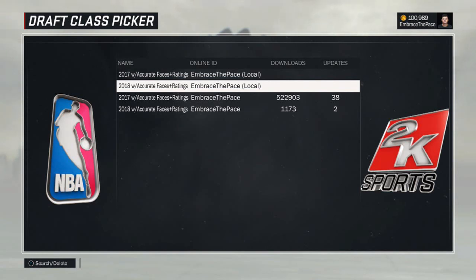It's also worth mentioning that you can import draft classes at any point during your season, and I know this is going to save a lot of people. A lot of people don't know about this feature, but in previous years if you started a season and imported a draft class, that was exactly what you were stuck with — you couldn't edit it, you couldn't change it. If a new draft class came out you'd have to start your file over. That's not the case this year.